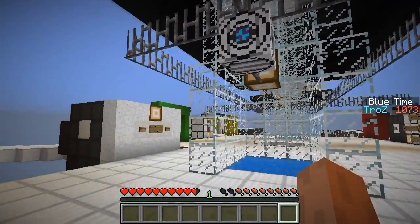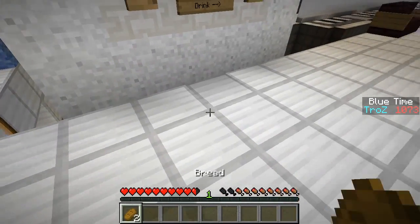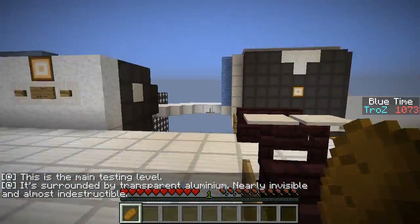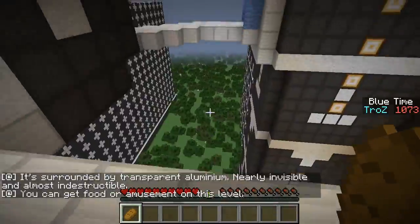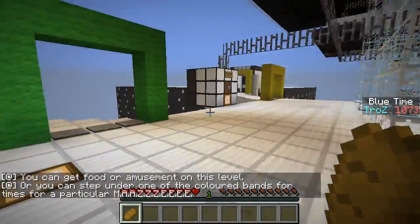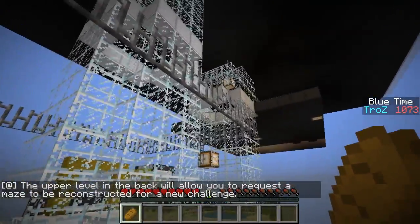What's going on here, Dudelis? This is the main testing level, surrounded by transparent aluminum — nearly invisible and almost indestructible. You can get food or amusement on this level, or you can step under one of the colored bands at particular times for a particular maze.